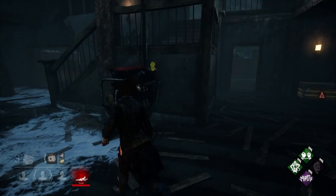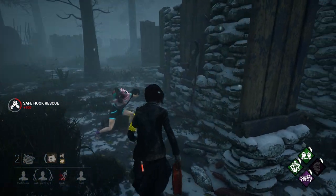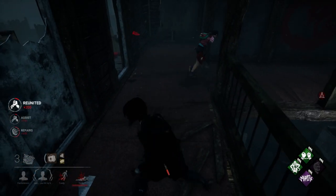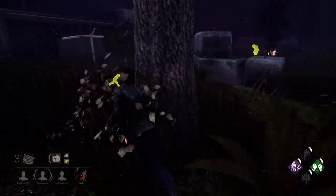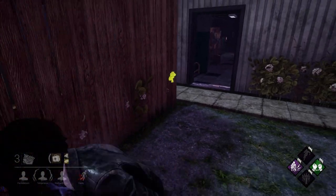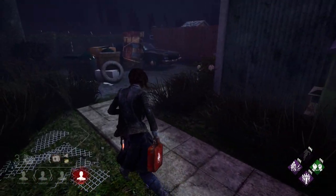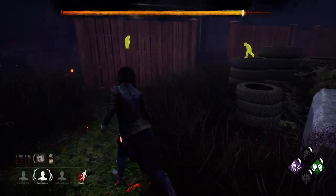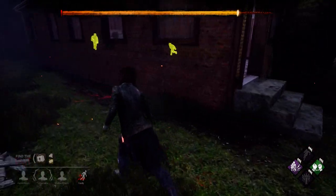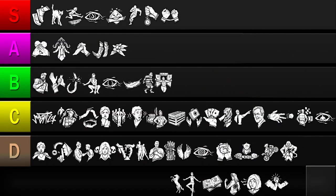Our next perk is Bond. This reveals the auras of all survivors within 32 meters. The value of knowing where your allies are and what they're doing should not be underestimated. Bond can tell you where to go for healing, where to find generators, and where not to go if someone's being chased. It helps you manage your time more efficiently, make more informed plays, and cooperate with your team. The only drawbacks are that the perk is weaker as more survivors get killed off, and being hit with a blindness status effect will disable your ability to see auras. Even with these flaws, Bond is always a relevant pick no matter what killer you're facing, and the information it offers will help you in countless situations. So I'll be putting this perk in the S tier.